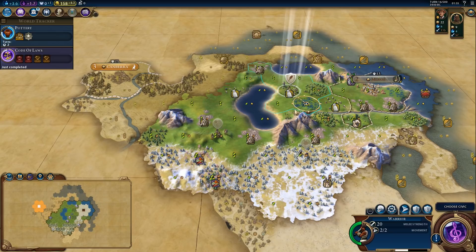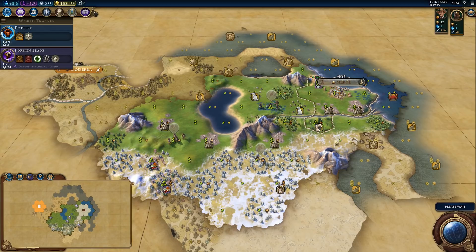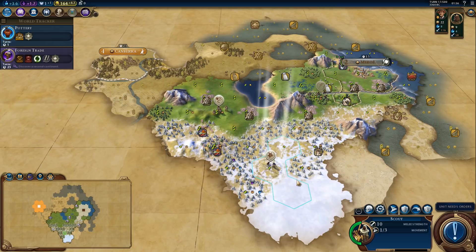Next civic: probably foreign trade first. It will take us a little bit of time to get that first builder. Actually, let's get a builder before the monument, mostly because we need it for that boost — otherwise it will take too long. No barbarians.